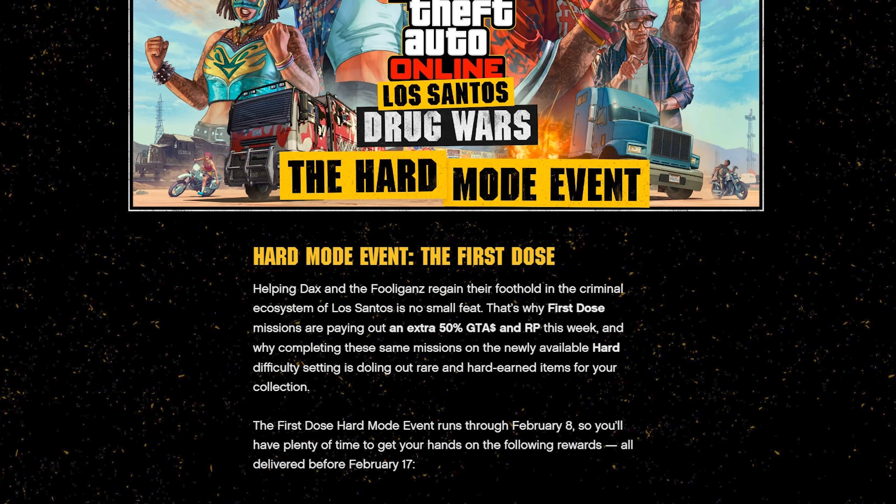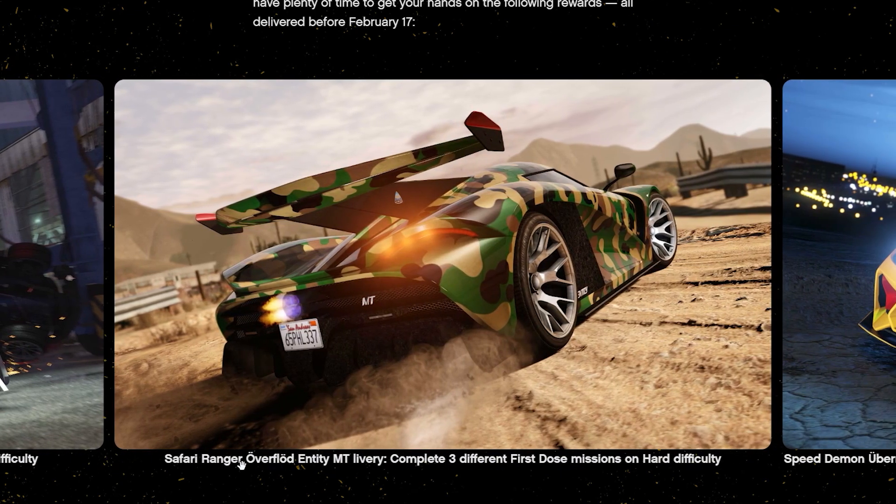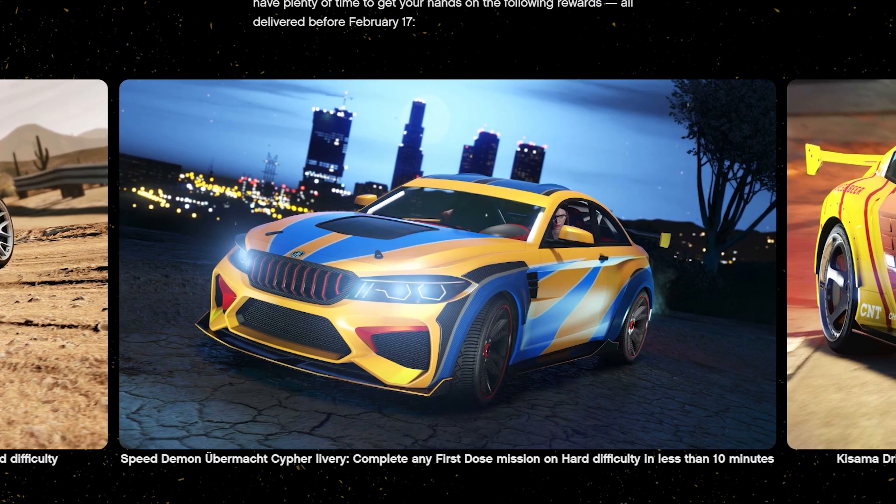All rewards will be delivered before February 17th. First: the Green Fooligans MTL Brickade 6x6 livery — complete any First Dose mission on hard difficulty. Second: the Safari Ranger Overflood Entity Mount livery — complete three different First Dose missions on hard difficulty.